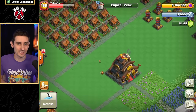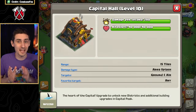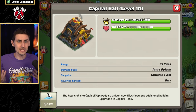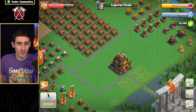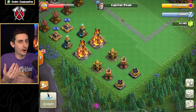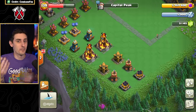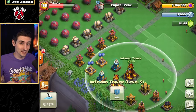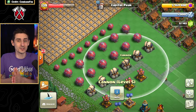Here is the max Level 10 Capital Peak. The Capital Hall has a circle around it — that's because it essentially acts as a large Eagle Artillery doing splash damage to ground and air. On the left side, you'll find defenses you already know from the main village and Builder Base: the multi-mortar, bomb towers, crushers, two inferno towers, hidden mega teslas, air bombs, air defenses, regular cannons, and several trap mines.